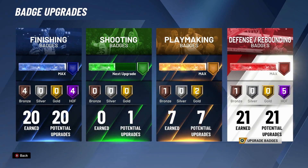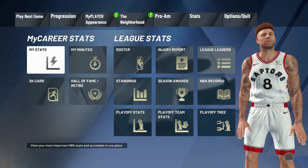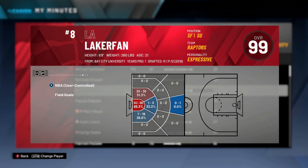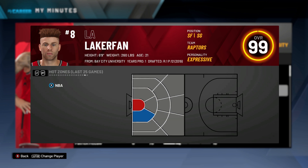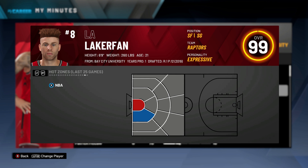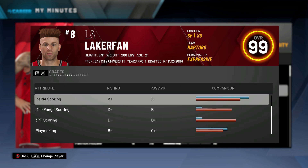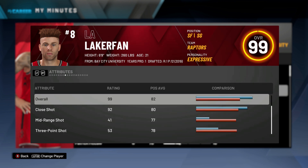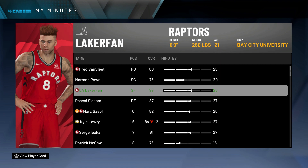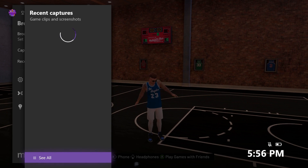That's about everything for the build. The specifics: six-nine, 260 pounds, one tick down from the minimum wingspan — which puts you at 60 ball control. That's the build. I'm gonna show the captures I had, so if you don't care to see those, feel free to drop a like and subscribe if you're new.